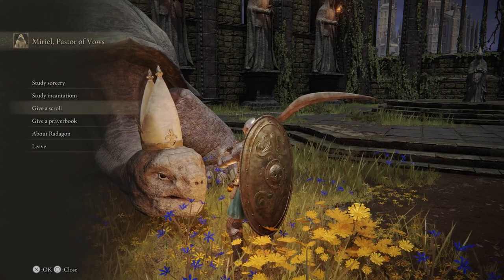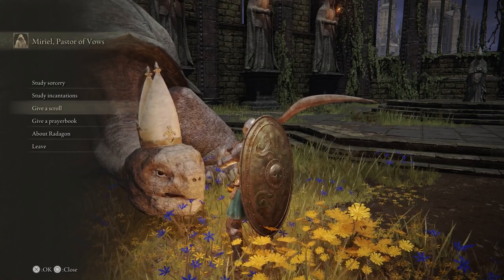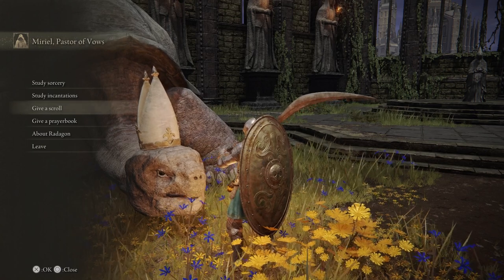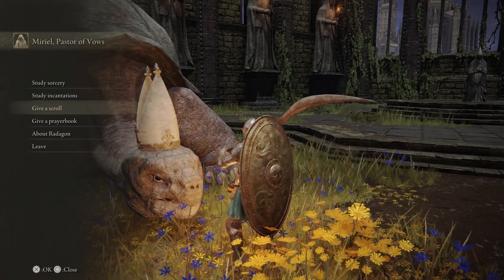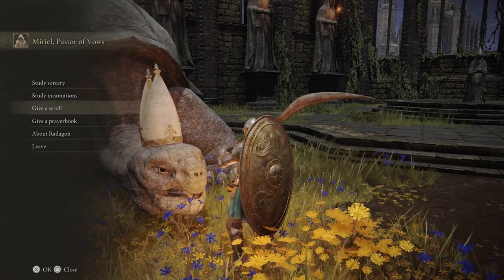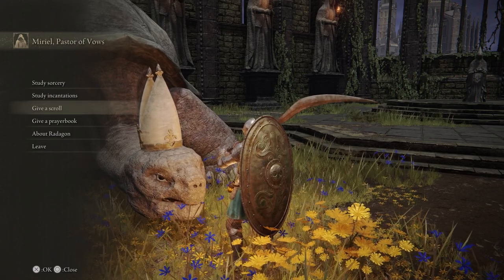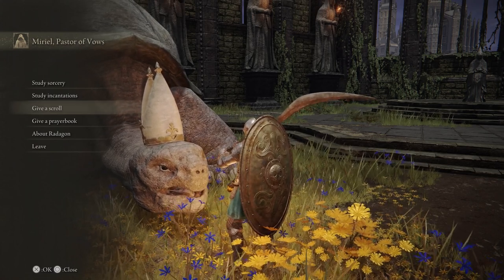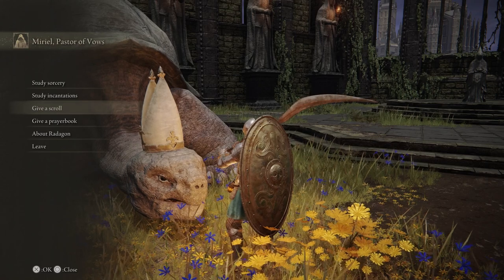What I like to do here is give him all of my scrolls and my prayer books. The reason why is because if you give a scroll or prayer book to an NPC and you complete their quest and they end up dying in the end, then you lose any of those sorceries or incantations you may want to learn and you'll have to wait until another playthrough to get those again. If you give scrolls or prayer books to this guy, he stays alive through the whole game and you can just come back and buy them at your leisure.